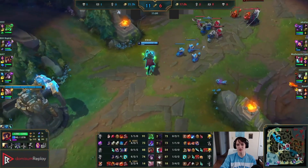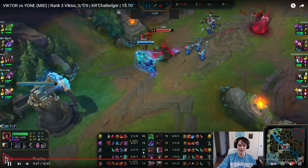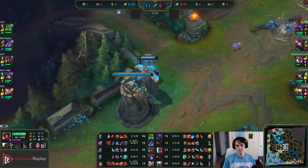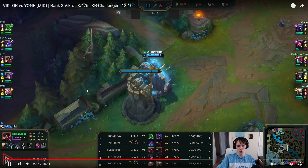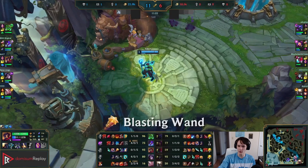As we keep playing, this game is starting to get just over. Kha'Zix is four and zero, bot lane is really far ahead. As Victor we're up like 40 CS at this point, up two plates, and we have five assists. We're super close to having all our evolves — we're really far evolved for where we're at in the game.